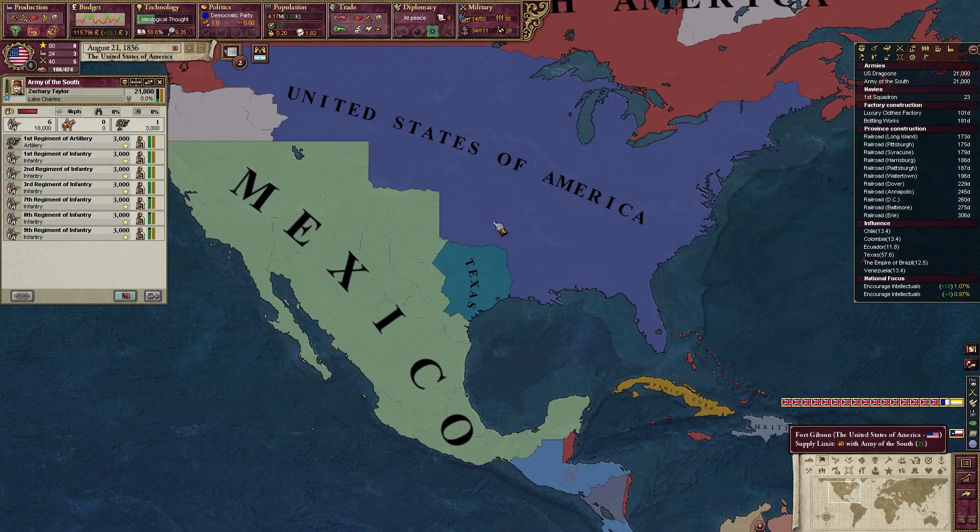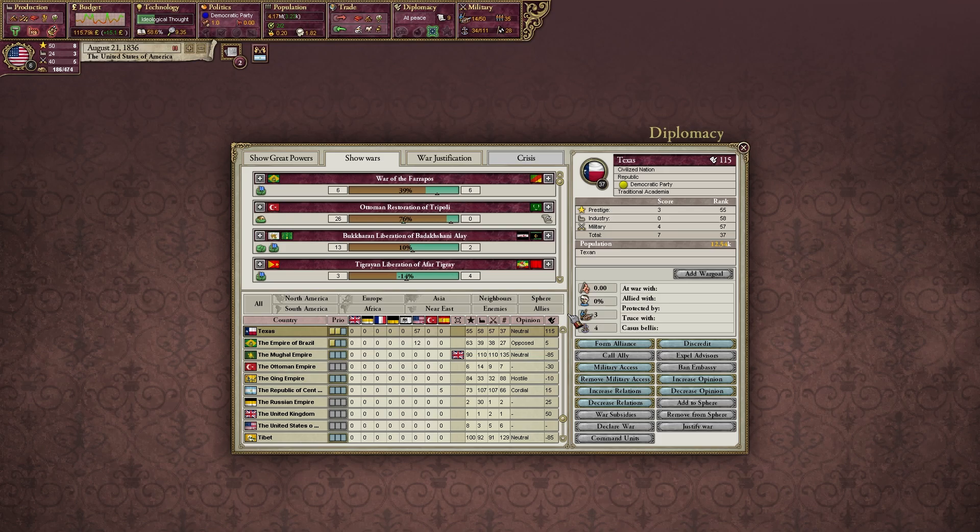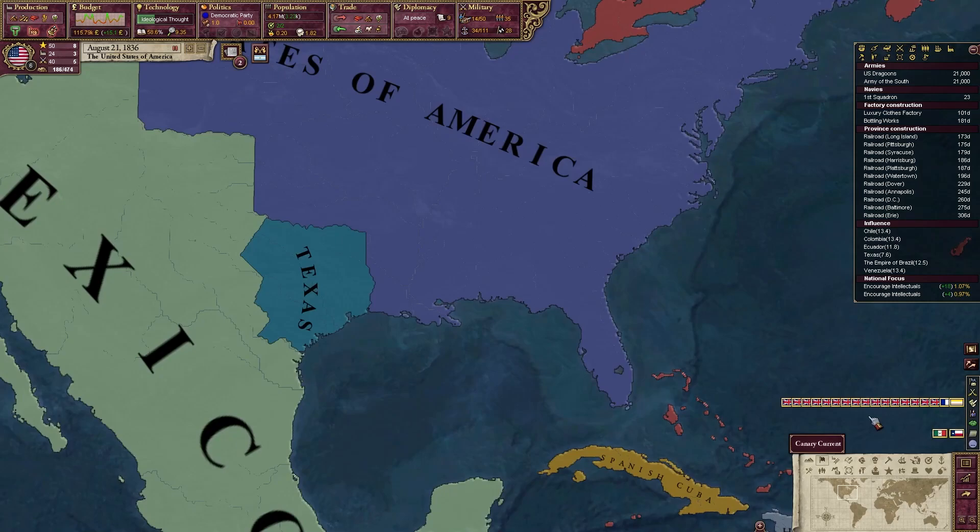The Central Republic of America is asking for an alliance — they are not a good ally because they're splintered and going to start splitting into little pieces. Texas is no longer at war with Mexico. They lost their independence war but are now considered independent — interesting. Let's take a look at our military, and we are actually allowed to increase our opinion with Texas, which we are going to do. We'll get them into our sphere of influence as soon as possible.